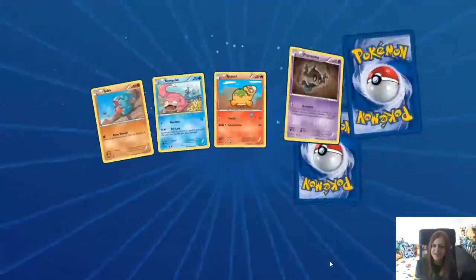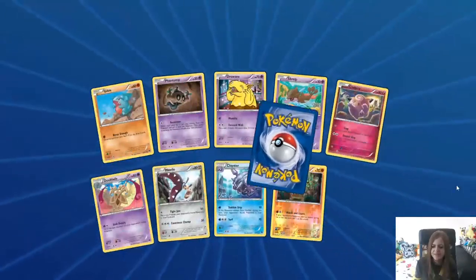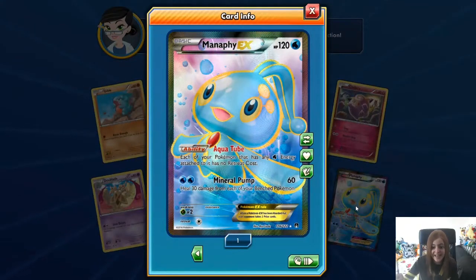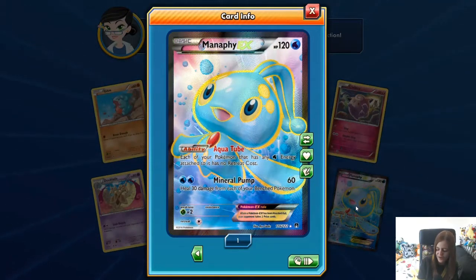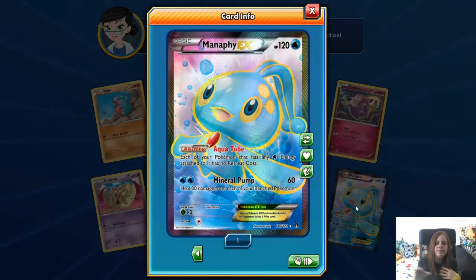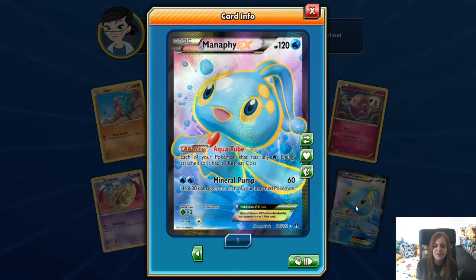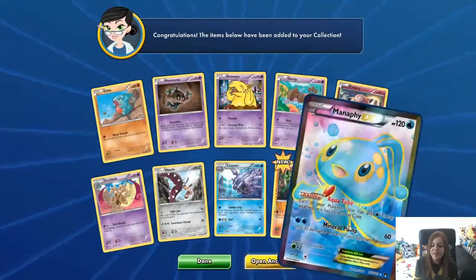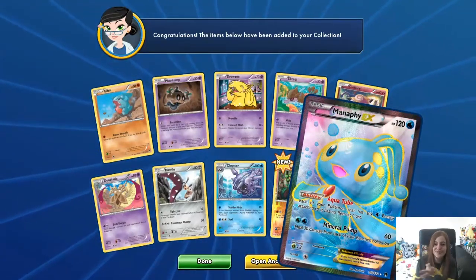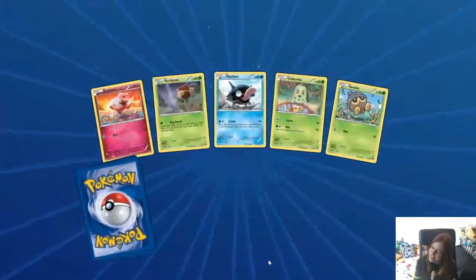I must have opened so many of these cards — there's like nothing that's new. A Pheromosa — not good. And the full art Manaphy EX — yes! Playable: Aquatube and Mineral Pump, number 116. I see this one around a lot. Heal 30 damage from each of your Bench Pokemon — beautiful, especially along with Rough Seas. I need to make a deck with this Manaphy. I think normal Manaphy is on my wanted list, but I never put full arts on the wanted list. Pretty sure that's what I needed.